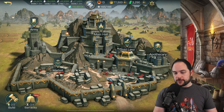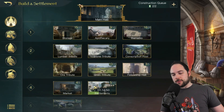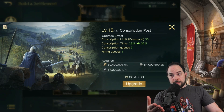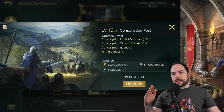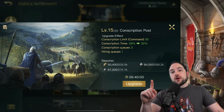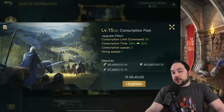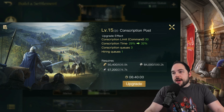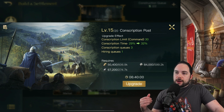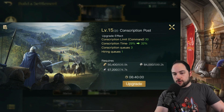The barracks icon is in the bottom left. The conscription post is related because it dictates the number of command units you can train at any moment per queue. It also influences the conscription time — how fast you train those troops — and it influences the number of queues you have for both hiring and conscripting troops in general.